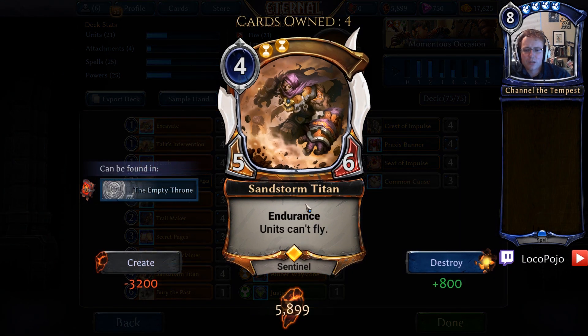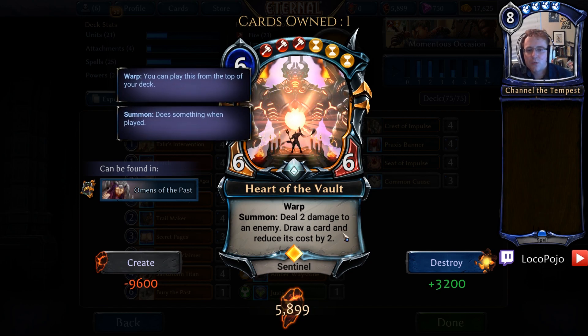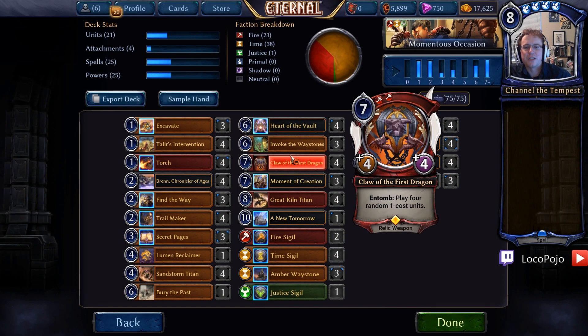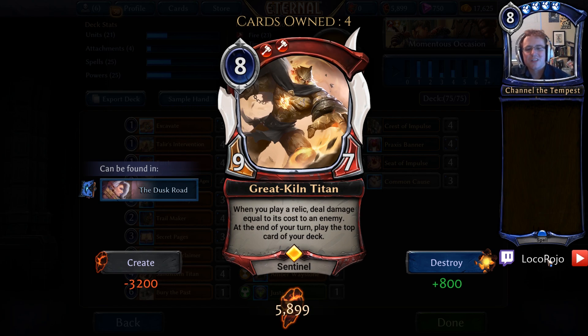Let's talk about the top end. Sandstorm Titan is the mid-range card that makes things tie together. We also have Heart of the Vault at six, which is your very standard way to make a Praxis deck have tons of value. We have Claw of the First Dragon — a 4-4 Entomb that plays four random one-cost units. This is your stabilizer, the card that most often saves you against aggro decks and can stall mid-range decks for days while you find bigger stuff and continue to play things off your Invoke the Waystones.